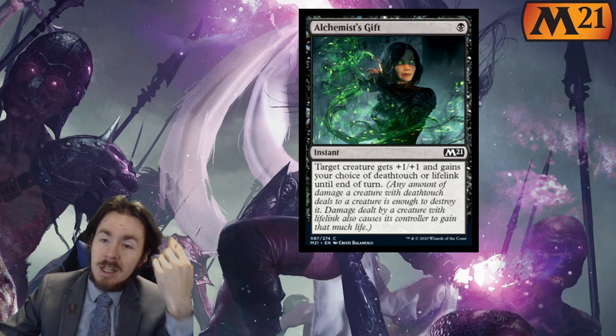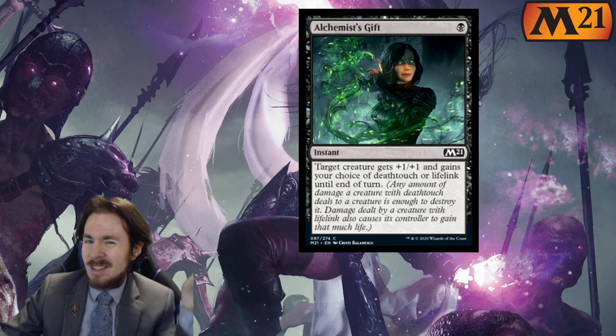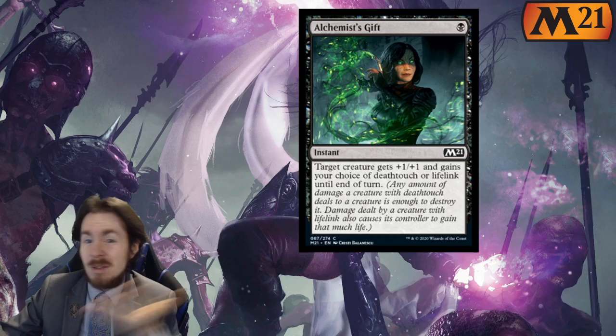I'll give it a 1 out of 5. It's really not all that exciting. I think it could be a little trap for people. And the lifelink — who gives you a lifelink? This lifelink. Maybe you have life gain synergies and then you're playing White splash.